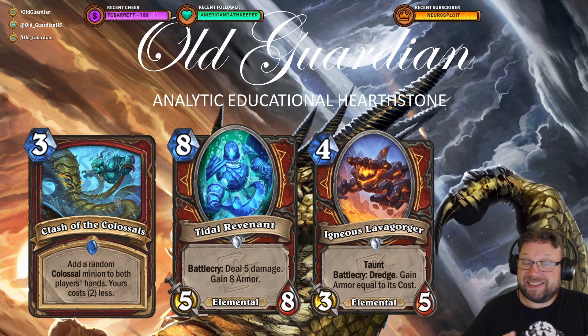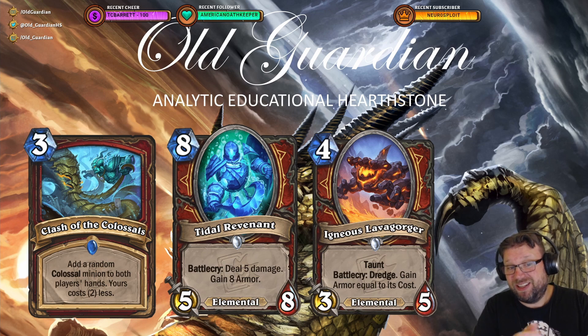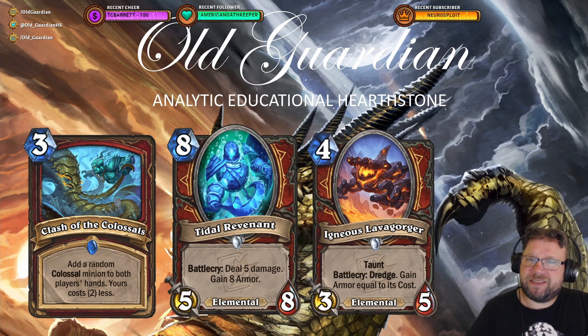So Warrior is getting a lot of armor, a mid-game taunt tool, and a minion that can actually deal damage to the face, but it's pretty expensive. And then Clash of the Colossals — none of these cards seem obviously unplayable. There's potential in all of this, though I'm least optimistic about the randomness in Clash of the Colossals.